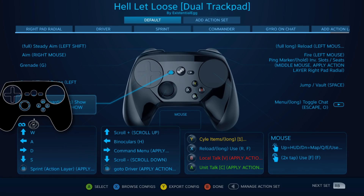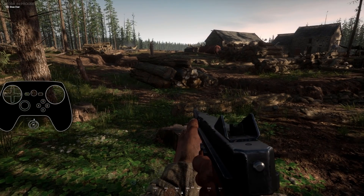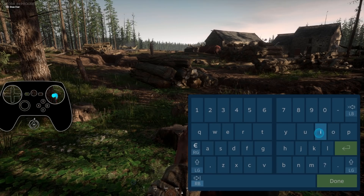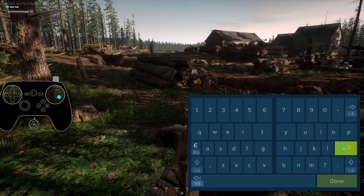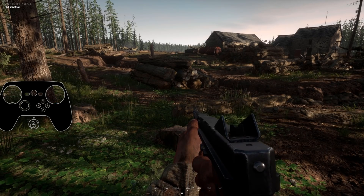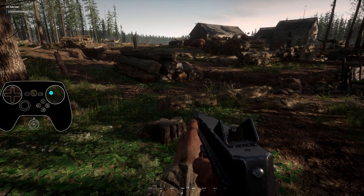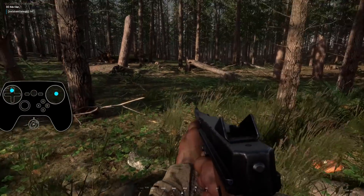Select on a regular press is a toggle of the scoreboard. Long press is to pull up the keyboard. Escape and then long press to hide or show the chat — so that pulls it up, click it again to close it, hold it and it brings up the keyboard. Long press Start shows or hides the chat.